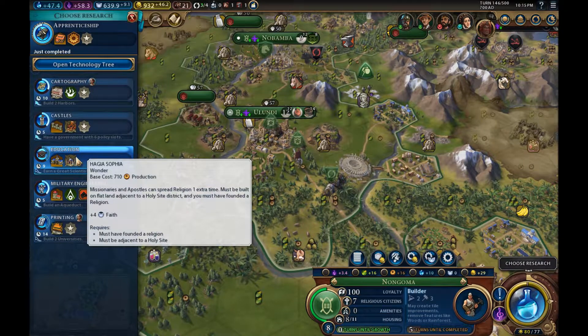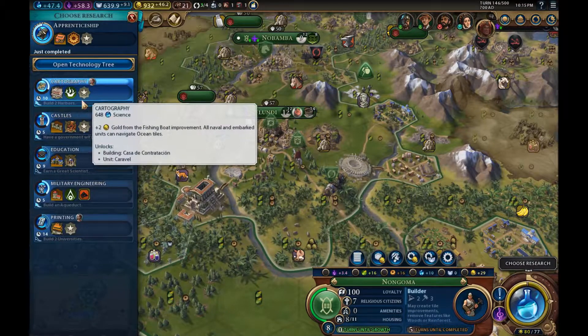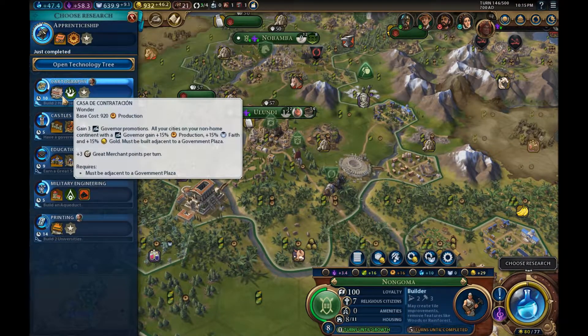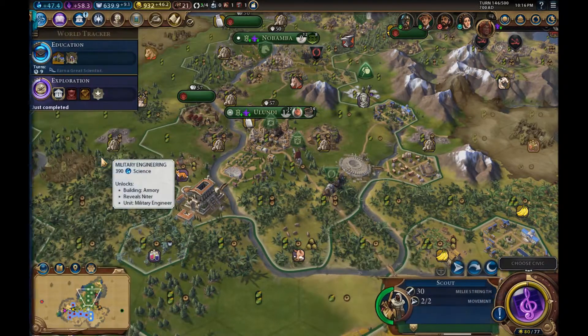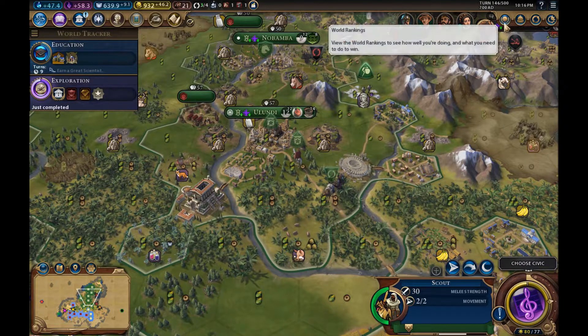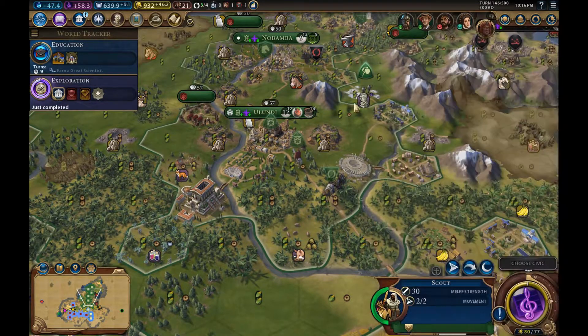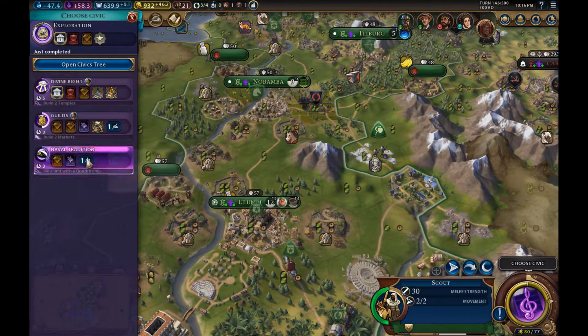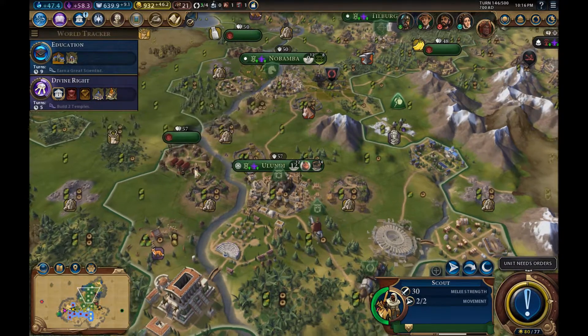I think we are going to go for Education, actually — not because it unlocks the Hagia Sophia, which we are quite unlikely to produce, but because I'd like to get some universities up. If I remember correctly from the last episodes, Australia is creating an absolute ton of science. I don't want them getting away this time like they did in the Indonesia game. I think we'll go for Divine Right as well.